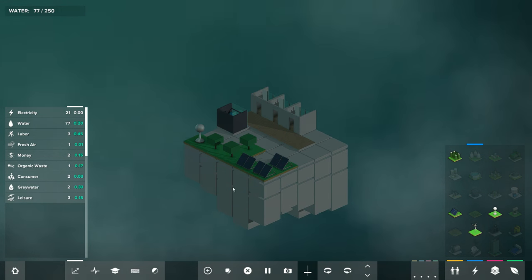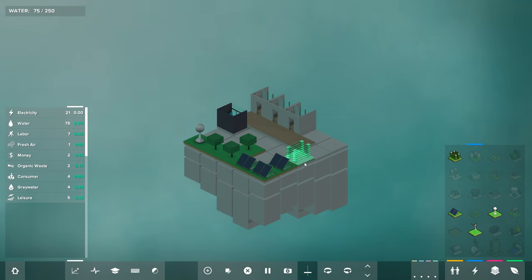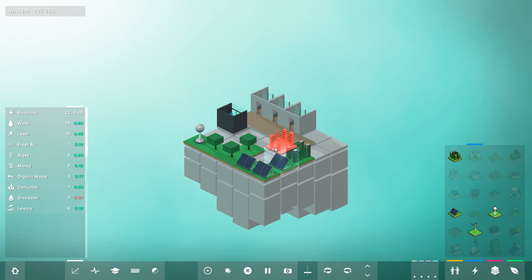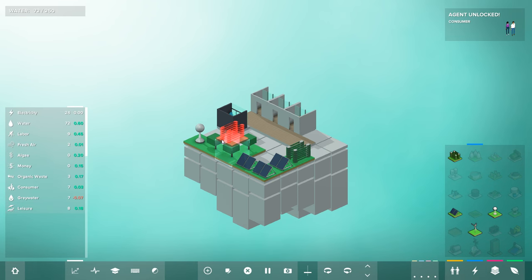We're making some grey water, so we could produce more water by throwing down an algae collector. This will take our grey water and produce more water for us. This is the crux of Blockhood — what makes it an engaging puzzle experience as well as a cool sandbox city builder simulation. You get a goal: obtain water. But it's not just as simple as building water — you need to run back through the production cycle.